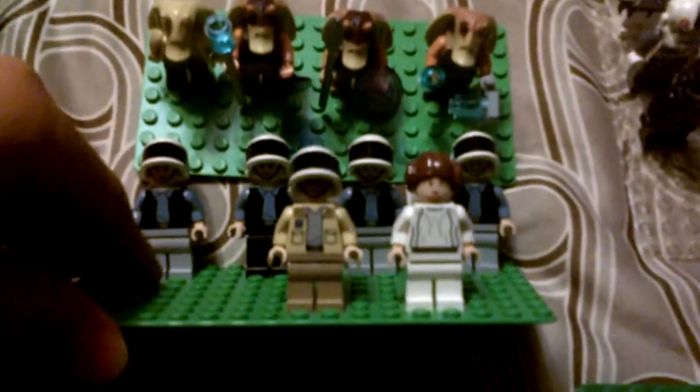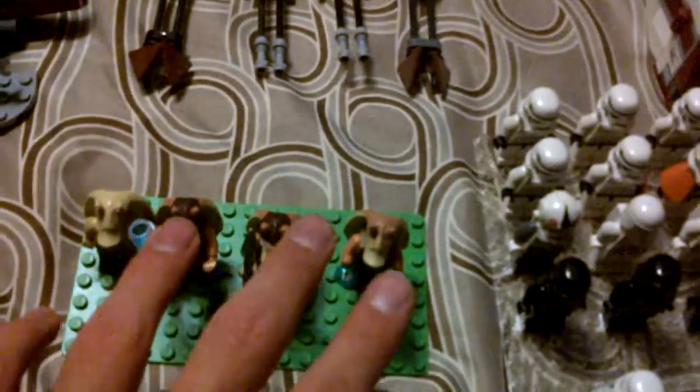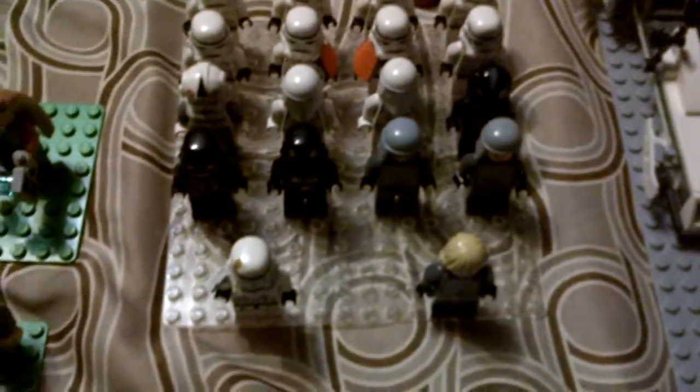Then I got some Mandalarians: the Mandalarian commander and four regular Mandalarians. Then I got the rebels, four Gungans including Jar Jar Binks, two Gungan warriors. My stormtroopers and other figures are in that corner because they started out as clones.